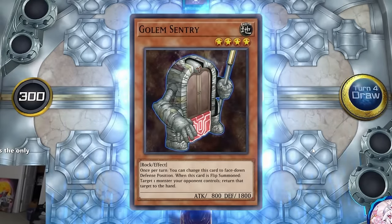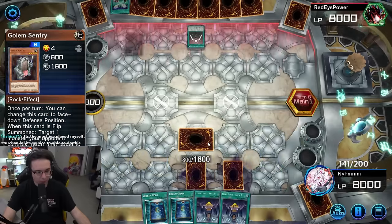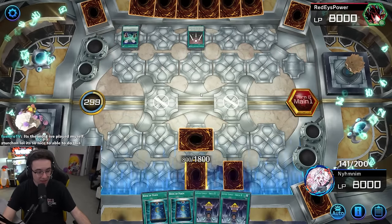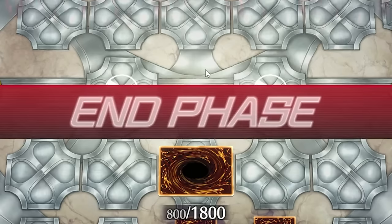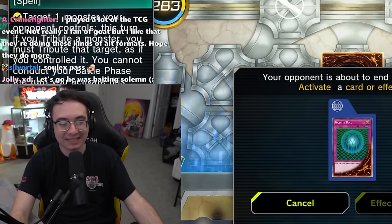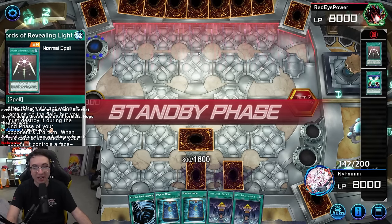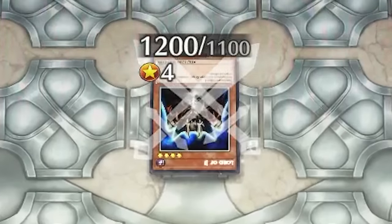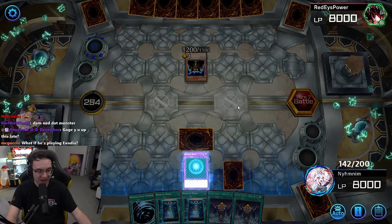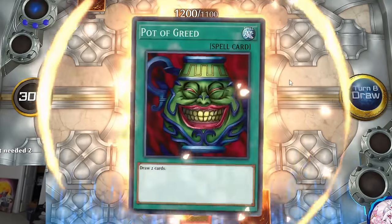Drew the Camel and Golem Sentry — not bad. The opponent plays Soul Exchange. Oh my god, if they get Mobius that would be devastating. Wait, does Soul Exchange last more than a turn? If so, I might shit a brick. They played Lord of D. Going to the battle phase, I'll just activate Gravity Bind to slow them down even further. Keep the Golem Sentry so we can bounce cards back.